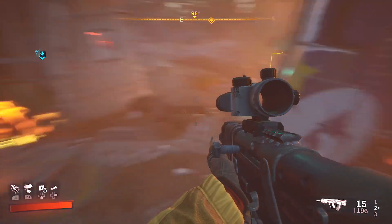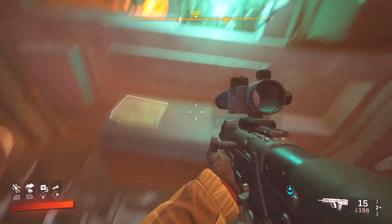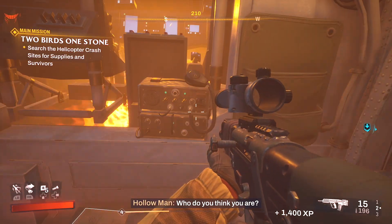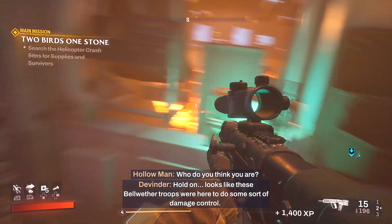So at the next crash we can walk around and we can see it's right here at the back, right behind this Bellwether portfolio box and Mission Breezing. And there we go, it's right there.